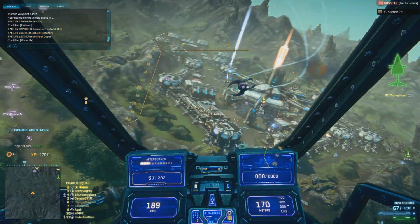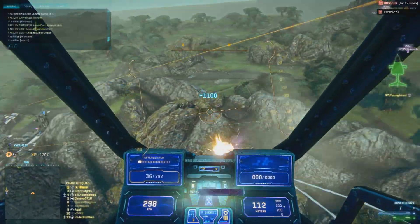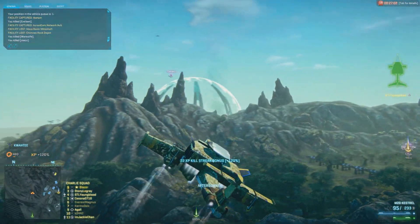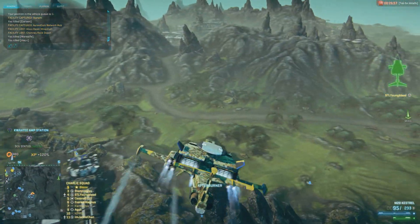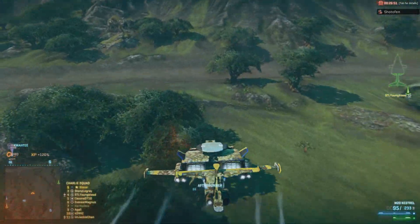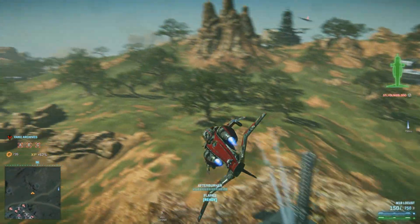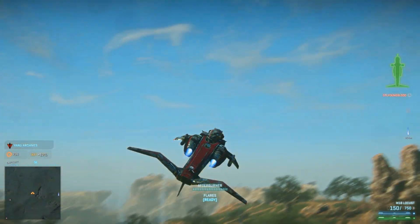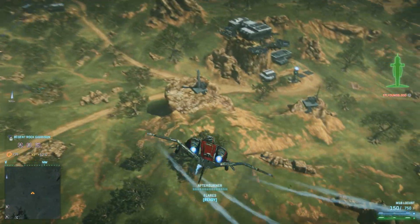At long range you'll have to lead your target by quite a bit, especially if they're moving, and even then the weapon itself is pretty inaccurate — so you're much better off using the stock nose gun. At medium ranges it probably excels the most, but even there the rotary or the stock will typically be better based on damage output. You could argue that against pilots who tend to be stationary a little longer you might have opportunities to put damage on them with the Locust, but I haven't personally seen that from using it.